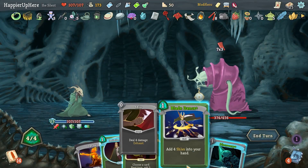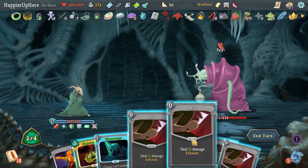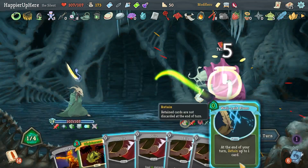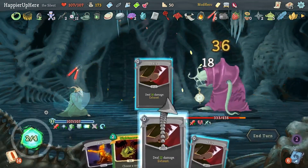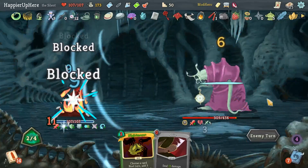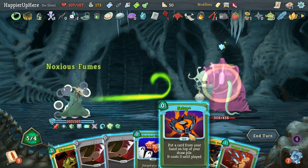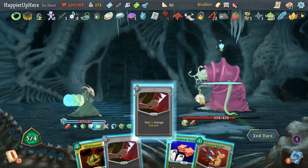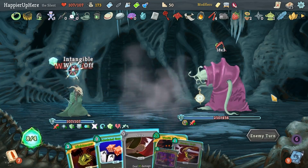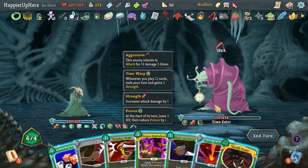Then Blade Dance — that's 11 cards. I think I can do Discovery as well and take a wallet. Actually that was silly, shouldn't have done that. Now intangible on the turn I'm not getting attacked of course — let's do Noxious Fumes, set up the Wraith Form, then Shiv, Shiv, Dagger Spray. Next turn I should be able to Nightmare the zero-cost Wraith Form — let's do that, play the Wraith Form. It's probably necessary. Now the name of the game is dealing as much damage as possible.